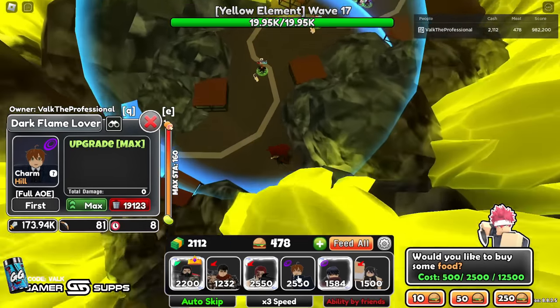The one in the middle is at four billion. They're all getting up there. This is basically how you farm damage — it's not hard, you just need the right units. Kujaku is very easy to get, Dark Flame Lover is very easy to get. The only unit here that'd be very hard for newer players is Shanks LR Plus. Now remember we went in with about 20 billion damage on Guts — let's see how much damage we actually got this run with a proper setup.